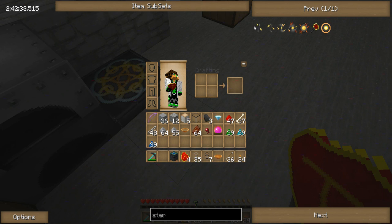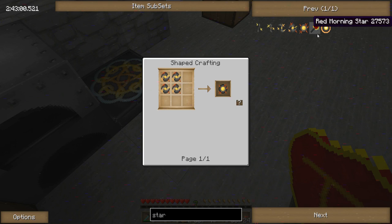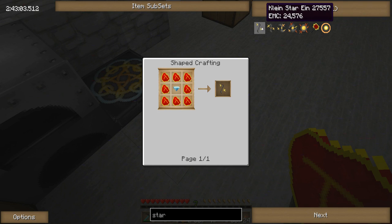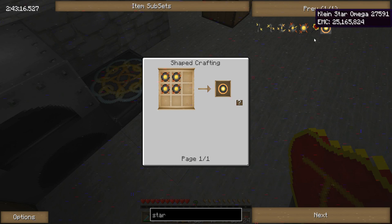The star holds energy - it can convert any energy into it. There are 5 different levels: the Klein Star Elm, Star Kuel, Drey, Sphere, and the Omega. Each one requires 4 of the previous one to make, and they can hold an absurd amount. This one starts out really small at like 50,000 EMC, then it's like 200,000. This gets up to like 3 billion or some shit.